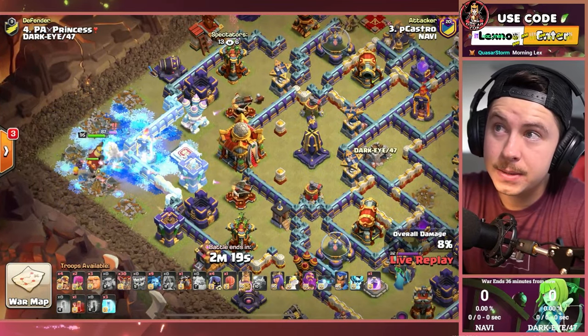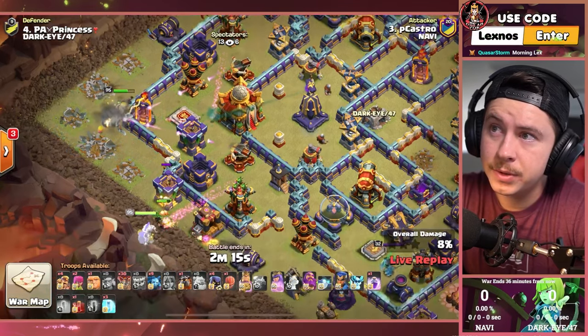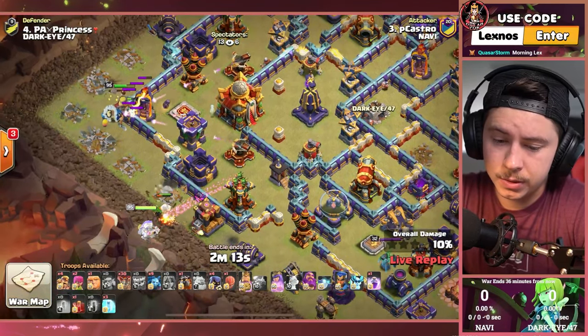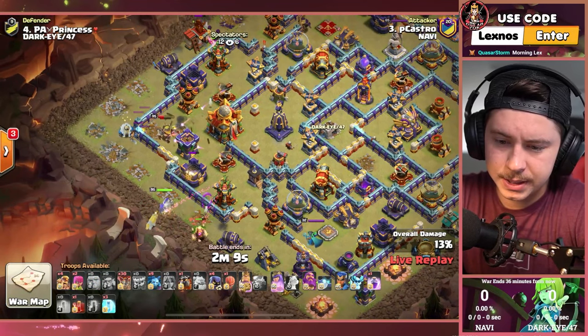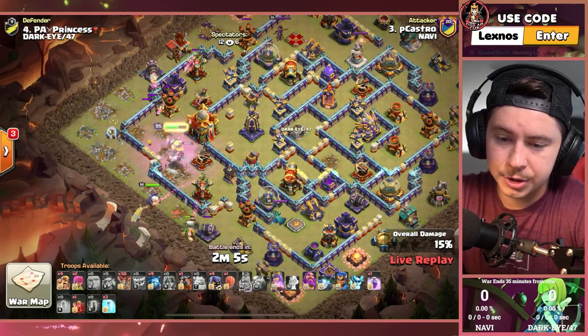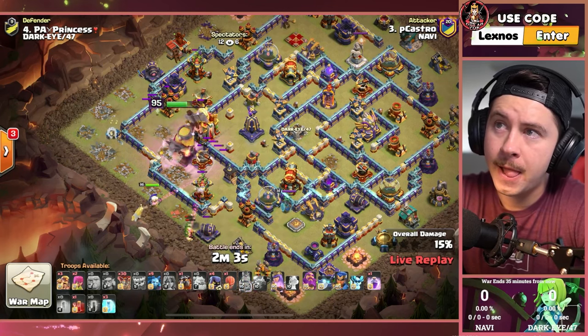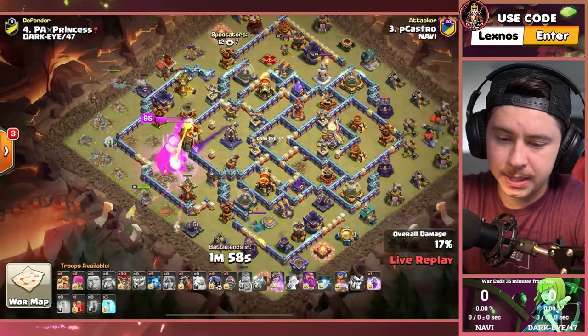King versus King on the left side of the base. Go in toward the Inferno Tower. Queen with Unicorn, with Giants, trying to distract that Multi-Archer Tower. King should be able to make his way to the Town Hall with the Phoenix, with the Giant Gauntlet Rage Vile combo, and take out that Town Hall. But the Tornado Trap's spinning him in circles — good thing he's got the Phoenix World Champion a little bit higher up.